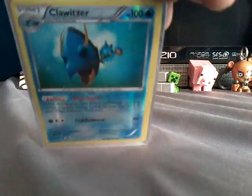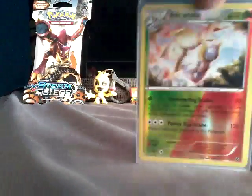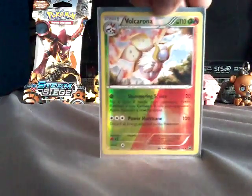The next Break card I have is a Yanmega Break - he's also really cool, he is 140 HP and he does 100 attack damage. Going on to almost nine minutes now. Next I have a Reverse Holo Clawitzer - he's really cool. And next one is a Volcanion - he has two energies and does 120 attack damage.